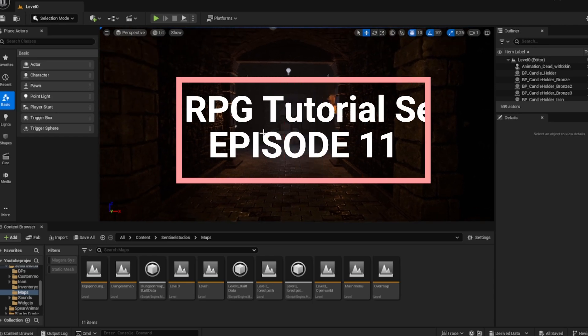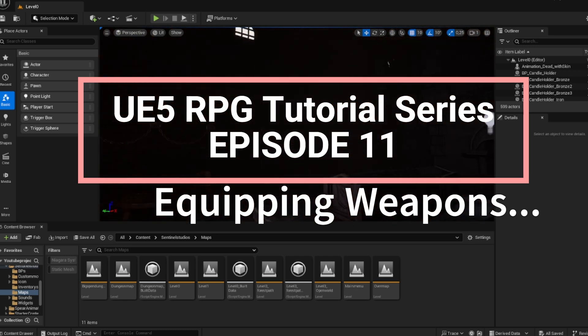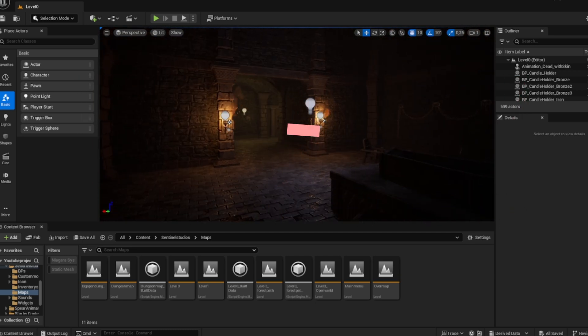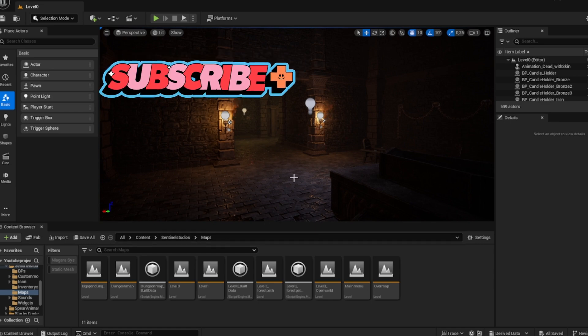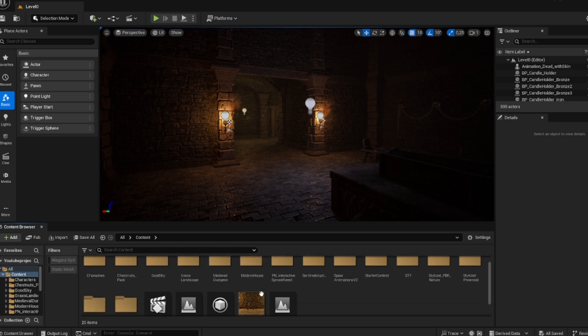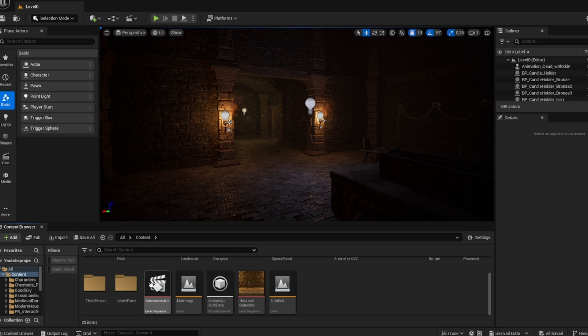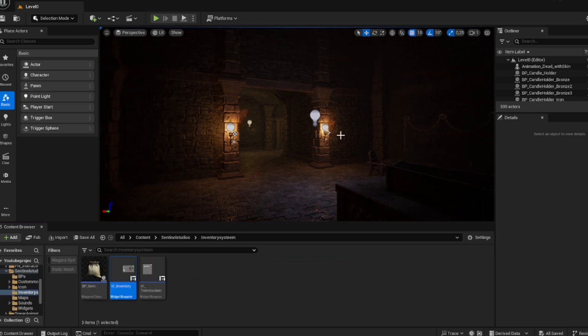Hey guys, how's it going? DutchmanGames here. Today we are going to work more on the RPG game system and we're going to add weapons to our characters so that they can equip different weapons. This is completely standalone so you don't have to have followed the previous videos if you're new and just want to know how to add weapons to your character so you can swap between them.